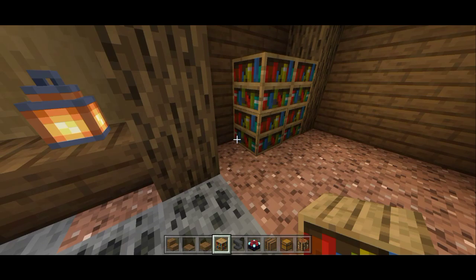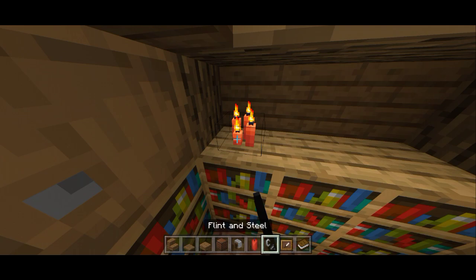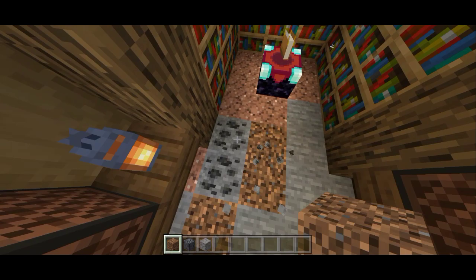The important thing about this build: we're gonna put 18 bookshelves, and also the last one is an enchantment table right there for this enchanting room. We also put a lot of stuff in this enchanting room — for example crafting table, anvil, grindstone, note block, blower, and also some other stuff like candles and also some lanterns, just to make this room look pretty cool.